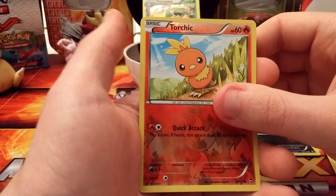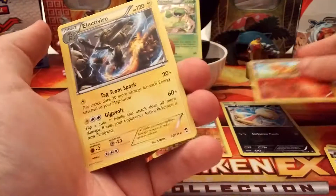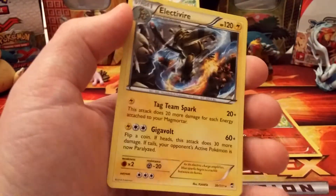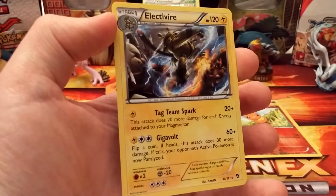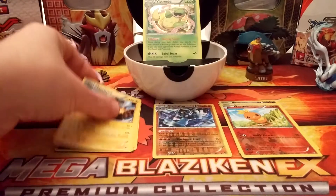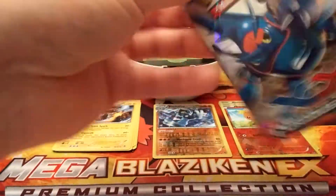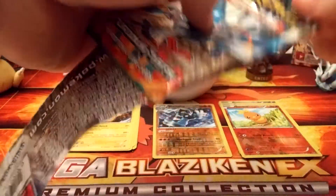The reverse holo is a Torchic, and the rare is an Electivire. I can't tell — is that holo? That is not a holo. But guess what it is? It is a duplicate. Hopefully we break the mold here in a second and get an EX — hopefully not a duplicate EX.